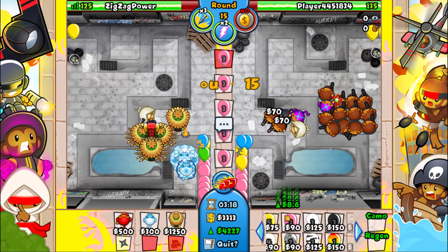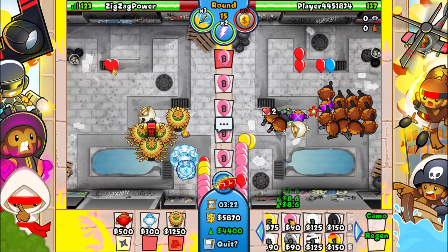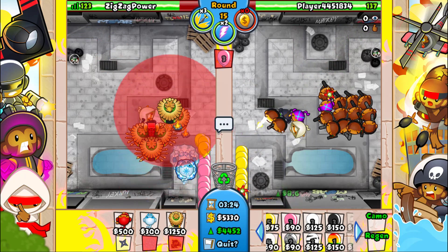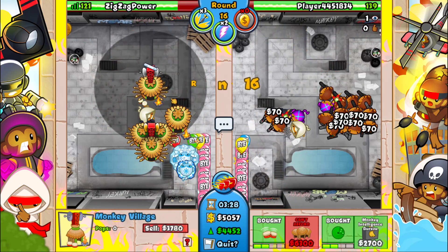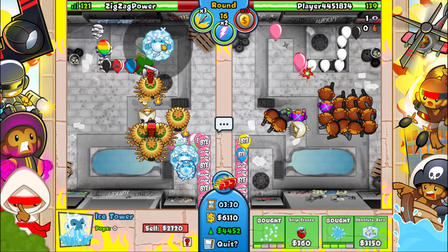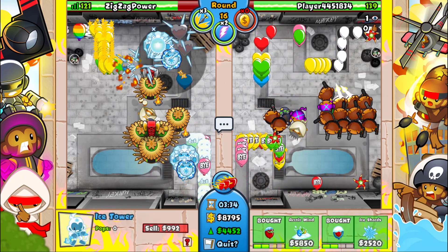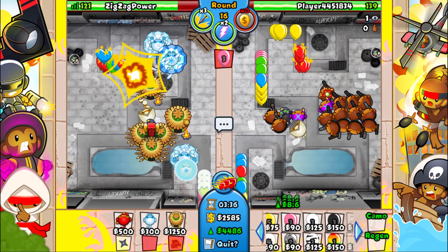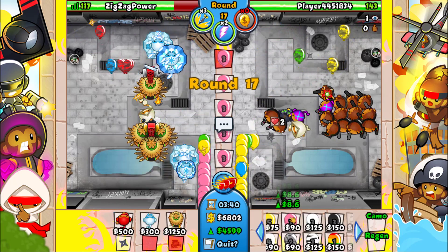Whatever, I'll just go for this thing. I have 4k eco — you're not gonna do anything. If he tries to adjust me, I'll be fine. Adjustments aren't gonna do anything — legit, they'll do nothing. If I go for this right here and then go for one of these — bam, there we go. Now we're gonna be completely fine against anything up there.